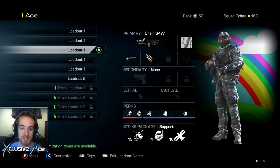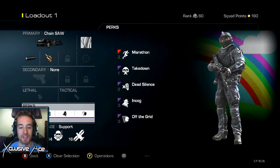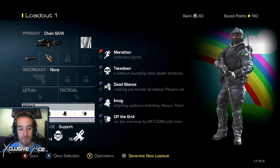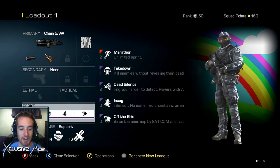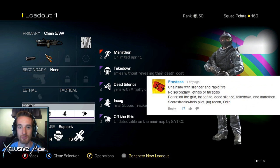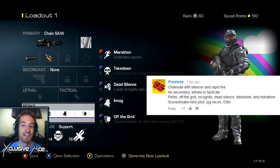In today's episode, we're going to be using the chainsaw, and this is chainsaw with silencer and rapid fire. Perks: we have marathon, takedown, dead silence, incog, off the grid. And then strike package is going to be support — Helo Scout, Juggernaut Recon, Odin. And I think this is going to be quite a difficult challenge. I don't have ready up. I don't have quick draw. I actually don't think quick draw really helps too much with the chainsaw, but I would really like to have ready up on this class. Unfortunately, we don't, so we're going to have to play with it. And this class is coming from Frostos — I don't even know how to pronounce your name. Sorry, dude.